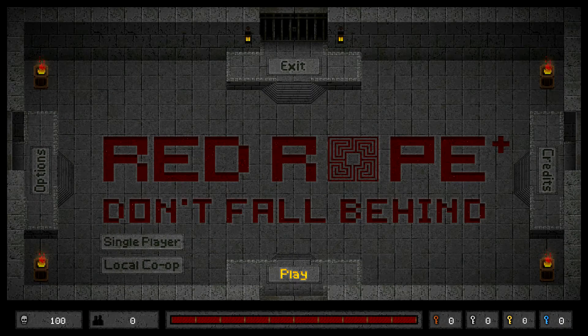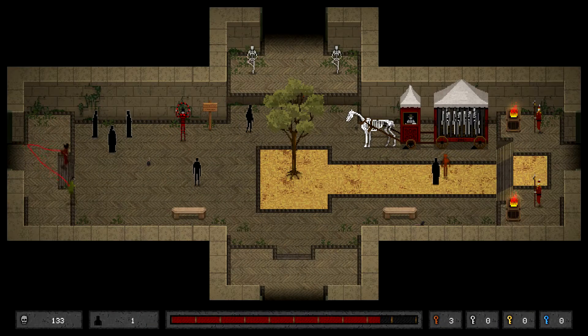Welcome back everyone for the second video of this walkthrough series for Red Rope: Don't Fall Behind Plus. Again we have Player 2 and I completing the House of Summer for this video.